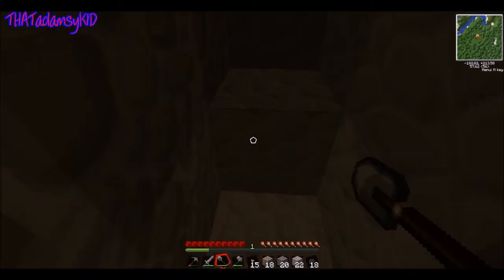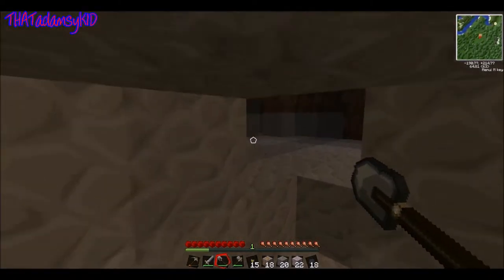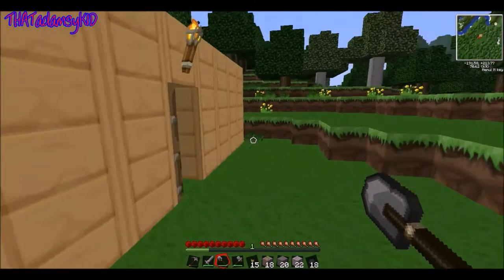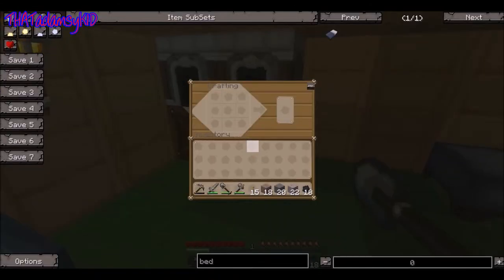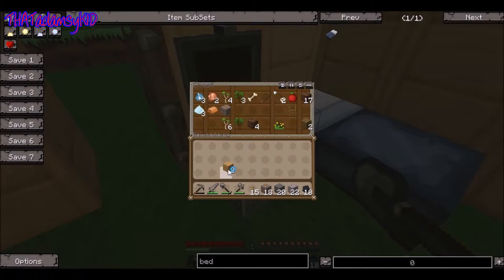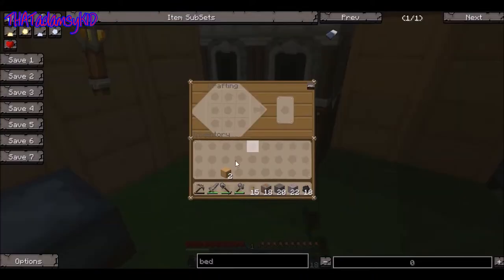Do you have any more pickaxes? I've got one more but I need that. I'll go to the house and make another one. There's some wood in the chest. I've found nothing so far. You've found iron — wait, I found a cabin! I found an abandoned mine shaft as well. There might be some cool treats down here. Also found what looks like tin.